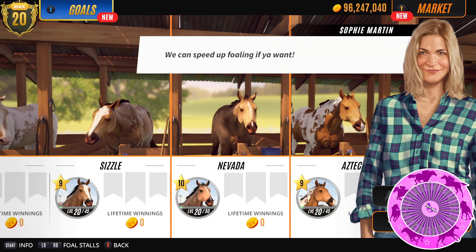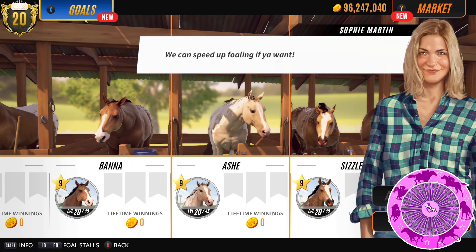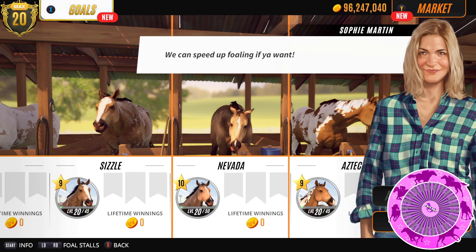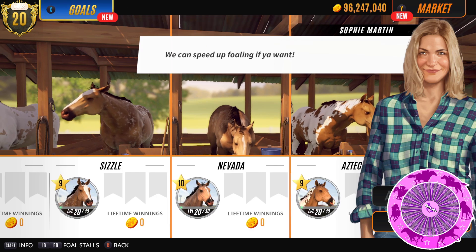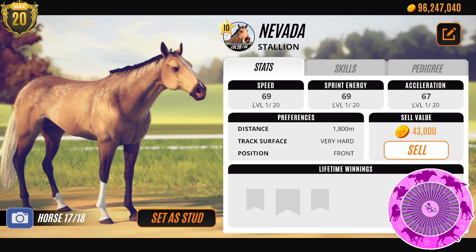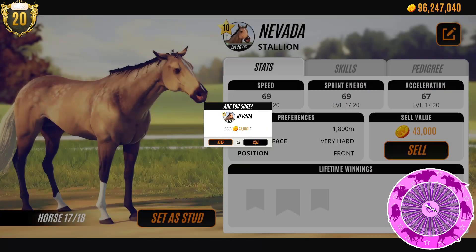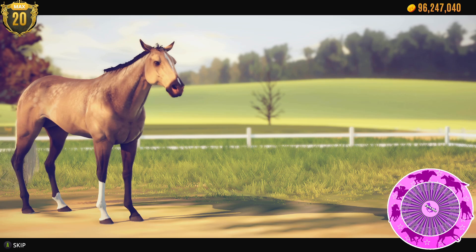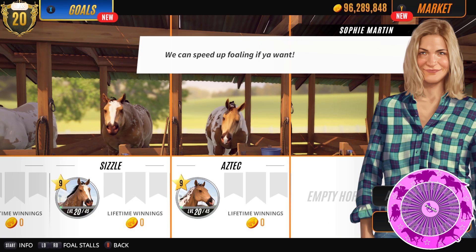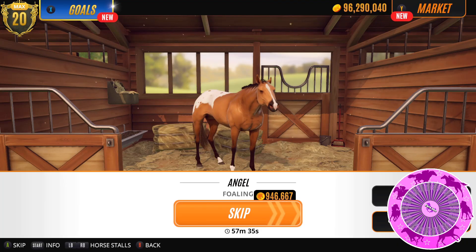So Aztec, Nevada, Ash. One has to go and I think probably Nevada has the most plain coat. So Nevada moves on. Divine Nevada. And we'll go grab that other foal from Angel.